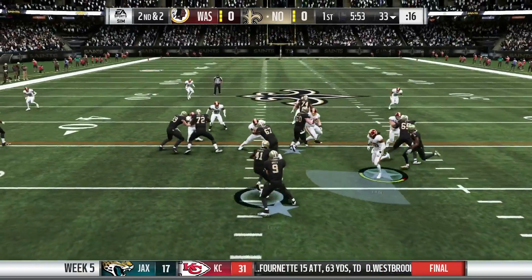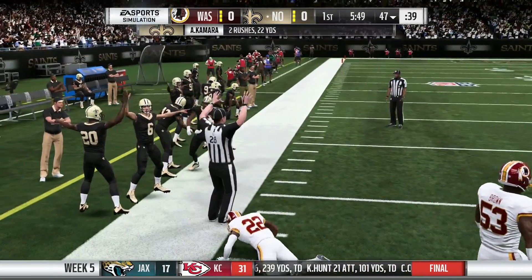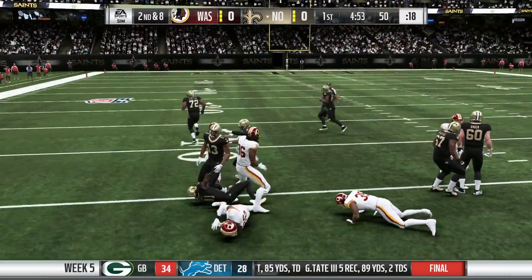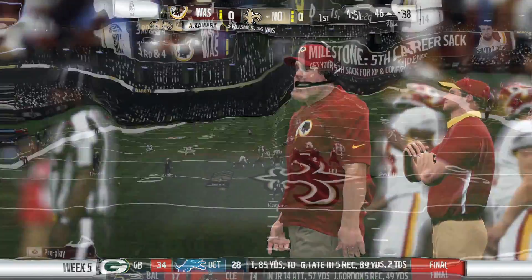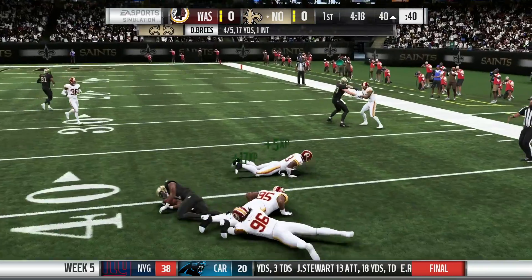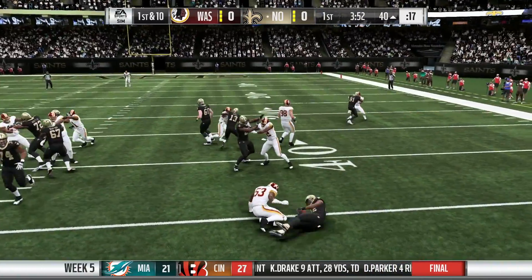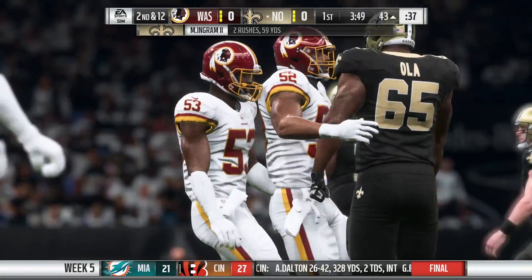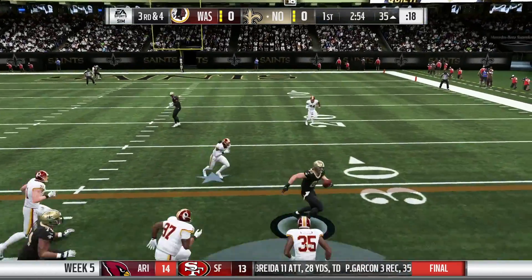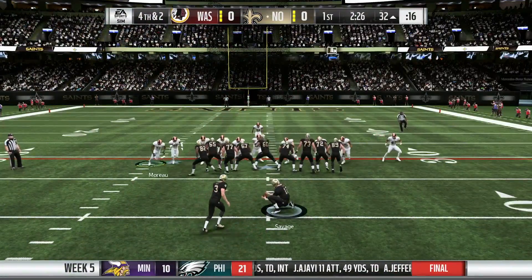Drew Brees comes back on offense, handing to Kamara who gets around the tackle for a first down near the 50. Brees hands off to Kamara again but DJ Swearinger makes the stop. On third and four from the 46, Brees throws to the outside — Kamara barely gets the first down. Kamara has been touching the ball quite a bit early on. On first and ten, Mark Ingram gets stopped by Zach Brown this time. On third and four, Brees rolls out — Josh Hill catches a deflected ball but loses ground and doesn't pick up the first down.